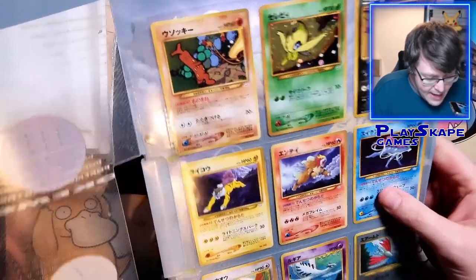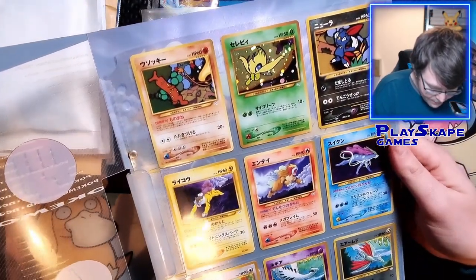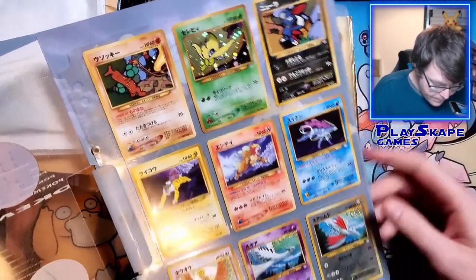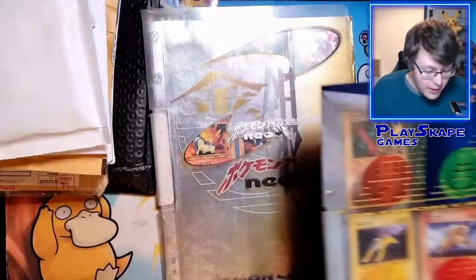I bought these from a UK seller. These are the Neo 1 folder, and this is the Neo 3 folder — so this would be Neo Revelation. I'll look at that first, starting with the Neo 1.